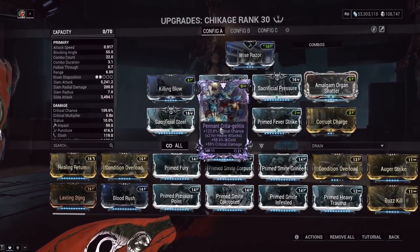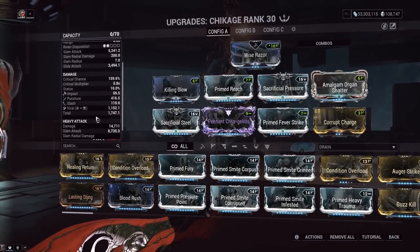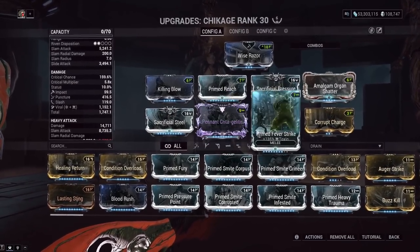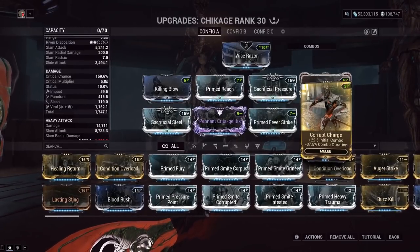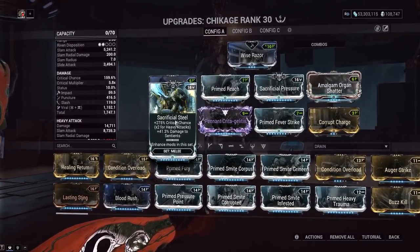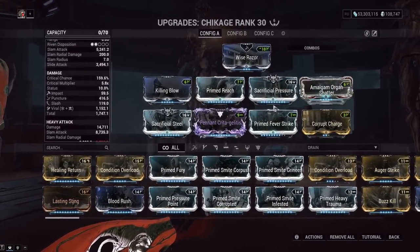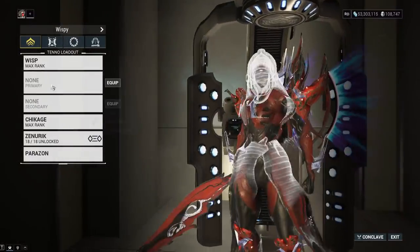With my Riven, we've got a crit chance, crit damage, cold Riven — so we can easily fit viral on here, getting us some viral procs and just teleporting around. You don't have to have a max Corrupt Charge if you don't want to, because 22 combo hits is enough to get you over the multiplier. Since it's a heavy attack weapon, you want Sacrificial Steel to increase the crit chance and get even more red crits.